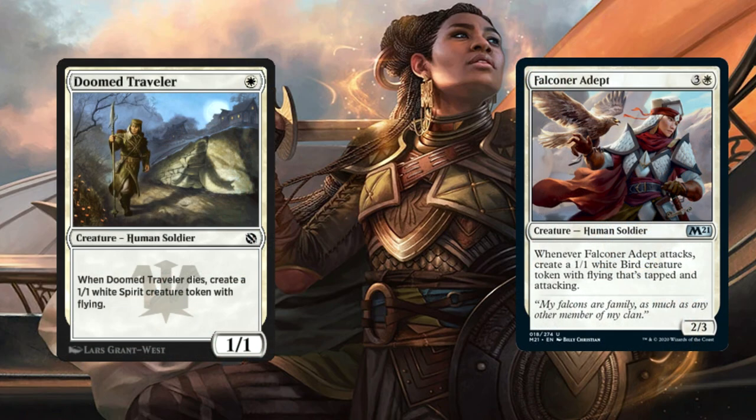Next we have Doom Traveller and Falconer Adept. For the Doom Traveller, when it dies you create a 1/1 Spirit Token — more power for Shanna. For the Falconer Adept, when it attacks, create a 1/1 Flying Bird Token that's tapped and attacking.